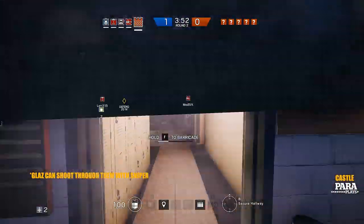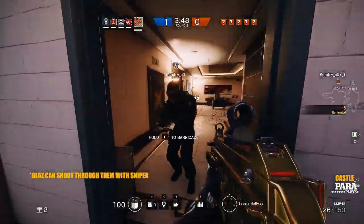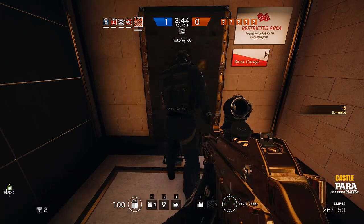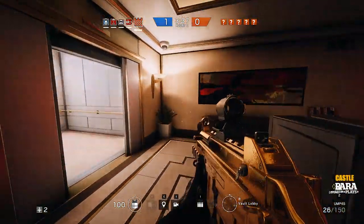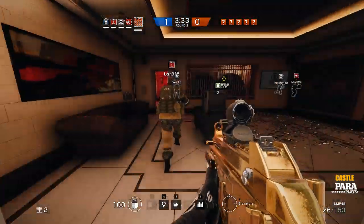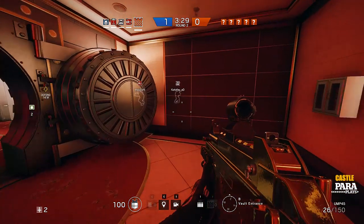What I see a lot of people doing in this game is they all tend to stay in the one objective room and block themselves in. This is the last thing you want to do — it doesn't give you an option to escape. You always want to leave one room or one door that isn't blocked up, so if you need to fall back, you've got a place to run to. Don't block yourselves all in one small room because you'll end up just being a fish in a barrel.